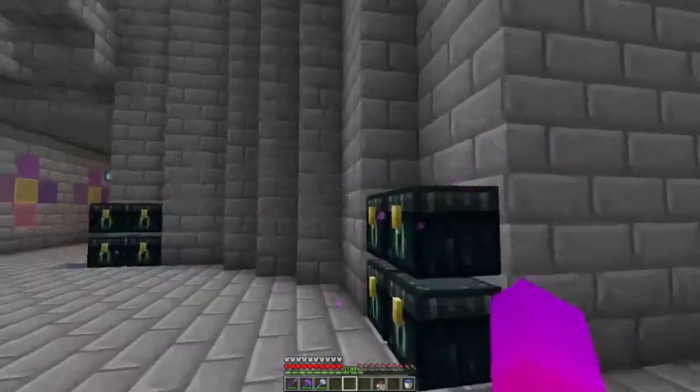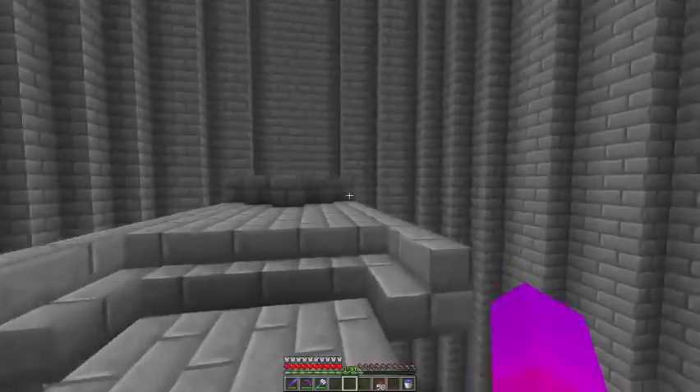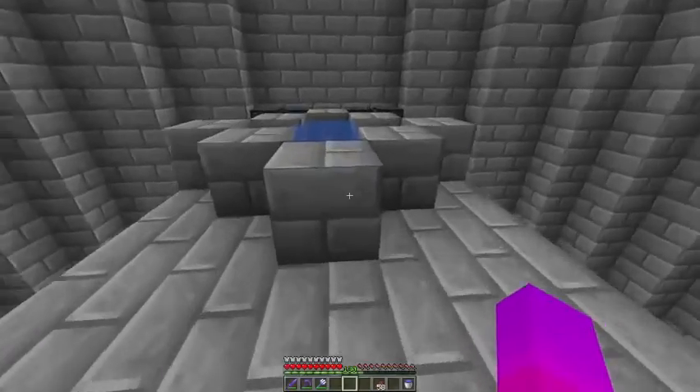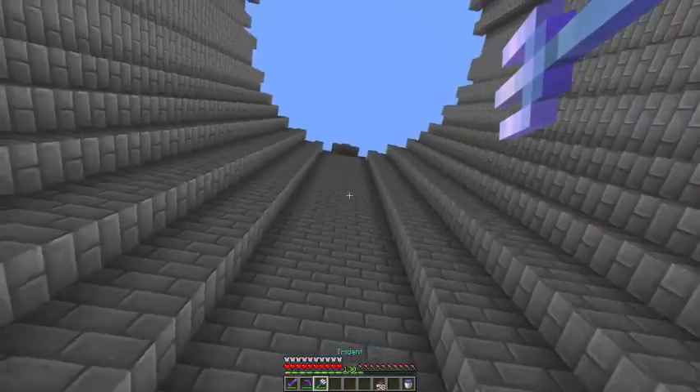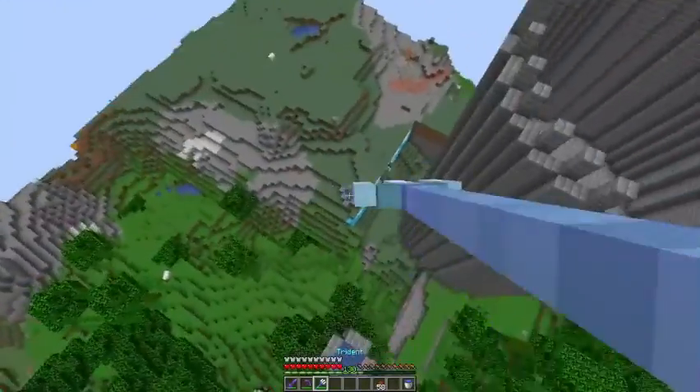This room is the escape room and entrance room for tridents and Elytras. I kind of made this like a stairway up, and then you can trident up here and trident over here.